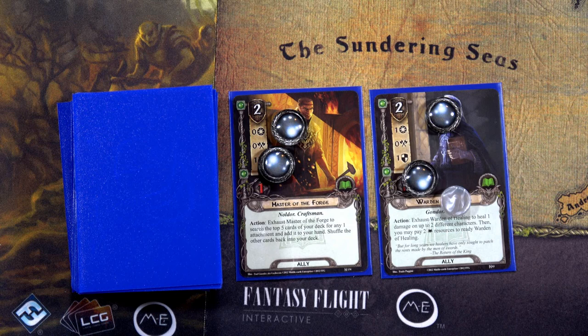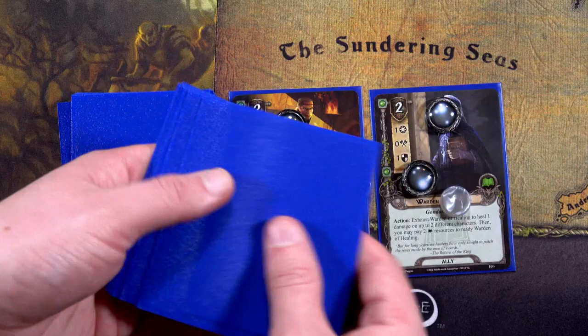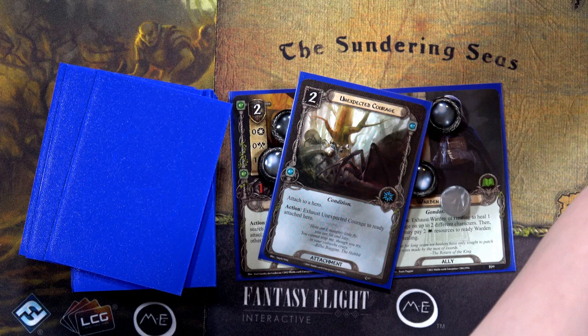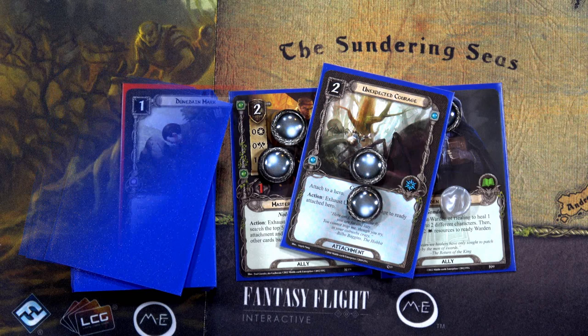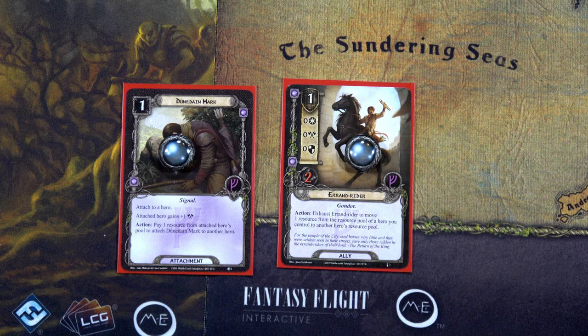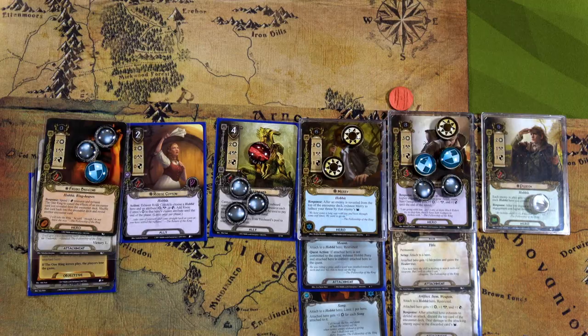Then we exhaust Master of the Forge to look at five cards. We have three attachments and the Unexpected Courage — absolutely, I'll pay two Merry resources to put that on Grimbiorn. Now we're talking. For the Rohan deck, we'll play the Dunedain Mark to bring Grimbiorn to seven attack, and the Errant Rider so we can move resources around. Going forward, I can push Frodo's resources over to Grimbiorn so he can do more response attacks. I think we're ready to move to the next quest card.